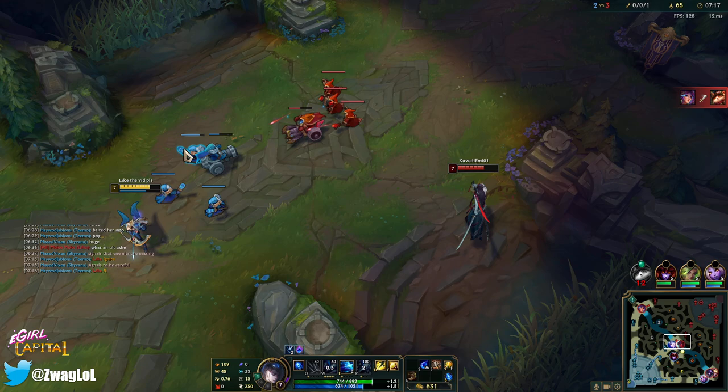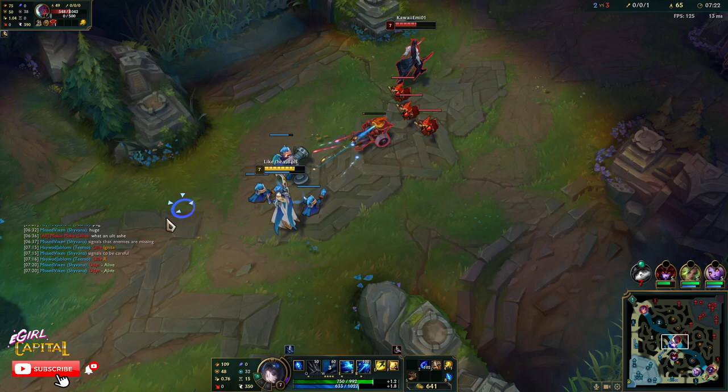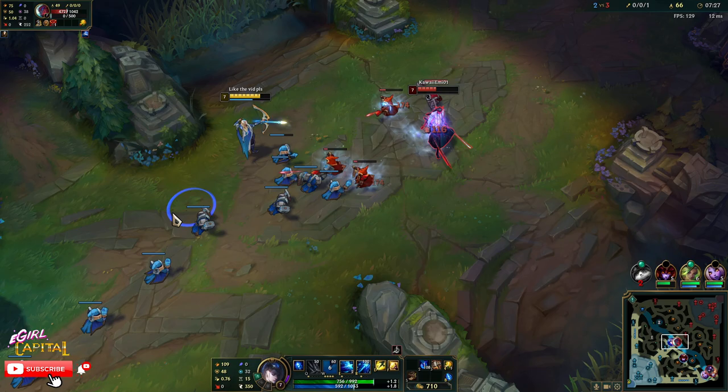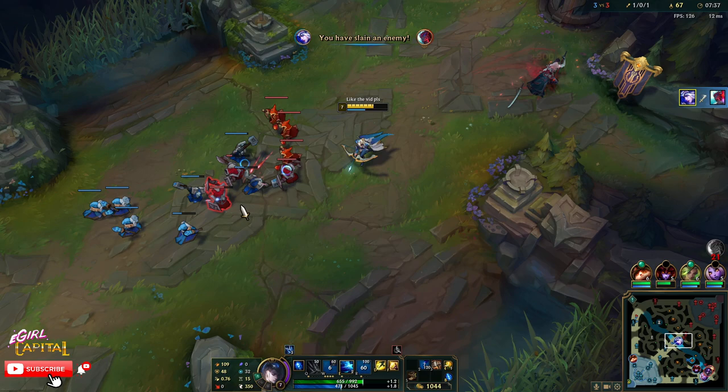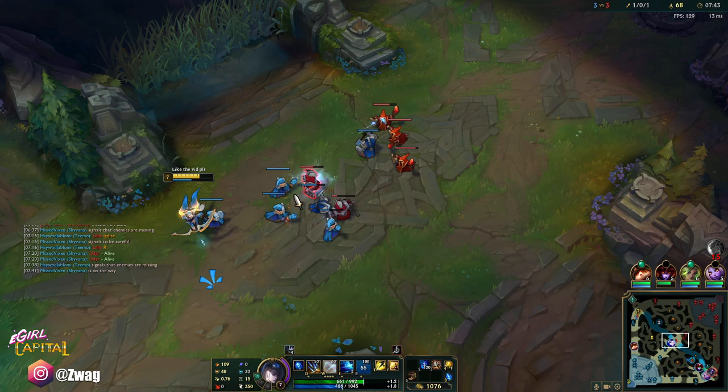We lost Teemo. Udyr's in the top bush — I do have ult up again. Nice, I hit him! It's doing a lot of damage, like 150, with the scorch, comet, and cheap shot. Oh my god, got his flash and killed him! Perfect.